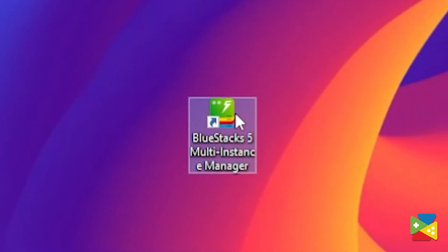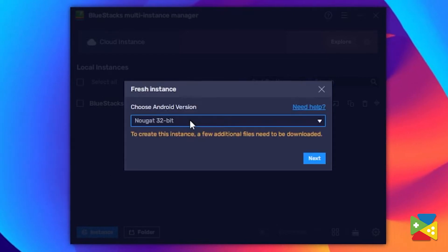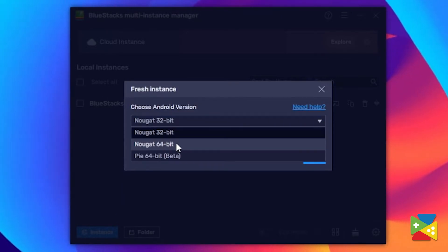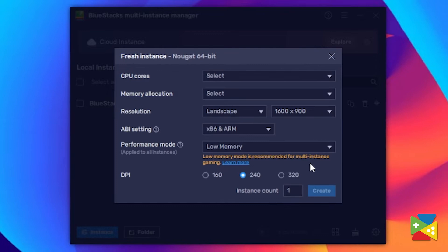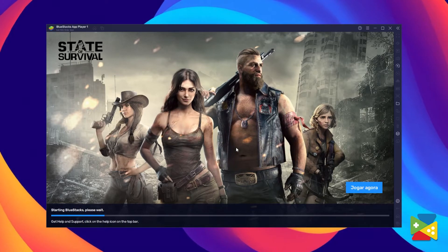Now we need to make sure that we are actually running the BlueStacks 64-bit version. For that, open the BlueStacks 5 multi-instance manager, which already comes with the installation. Here you must click on new instance to create a new 64-bit instance. After allocating all the resources needed, you can just click on start and the right instance of BlueStacks will open.